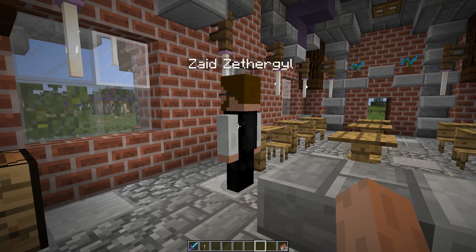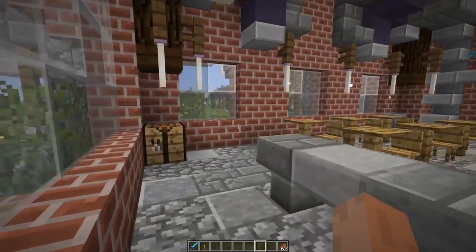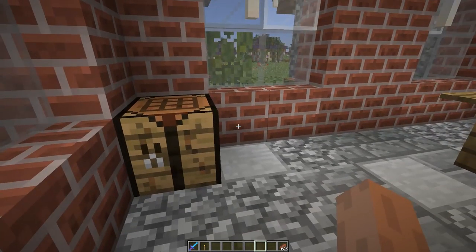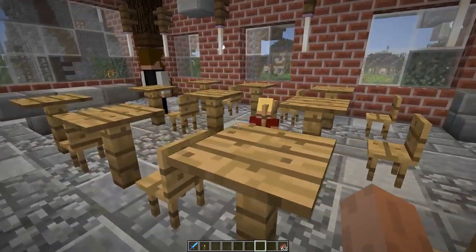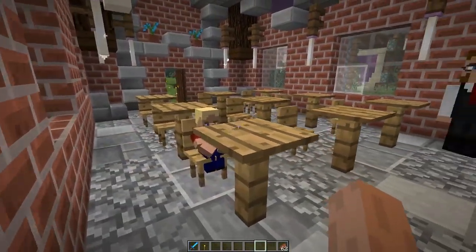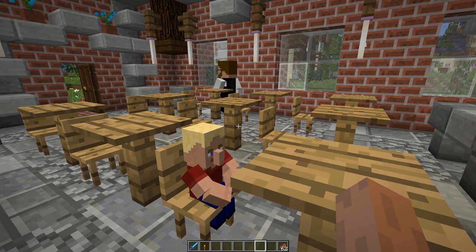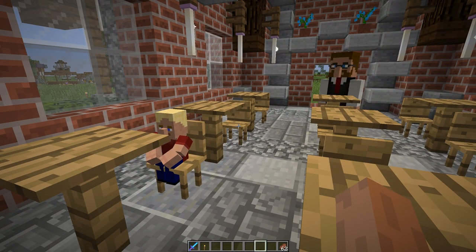We have a crafting table here — he will craft name tags. That's a custom recipe I added because I thought it was fun to have teachers craft name tags, and to make up for villager trades not getting name tags. I think it's two papers and a feather. He will craft it during non-school hours. Oh, here's our first kid — John Shalabim is just so sad to be going to school. Fine, I'll go to your stupid school, learn about stuff. Let's see if he raises his hand. John, do some learning. He just got smarter — intelligence was 22.